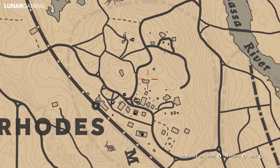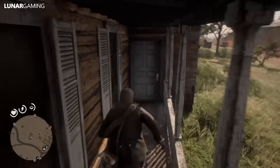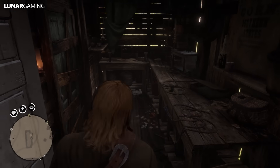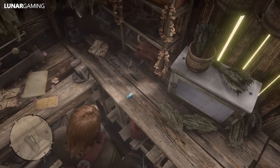Head east from here to Rhodes. Just a few steps north of the sheriff station in Rhodes is an abandoned house. Inside you will find the abalone shell fragment, which is needed for crafting the bison horn talisman that decreases your stamina drain by 10%.